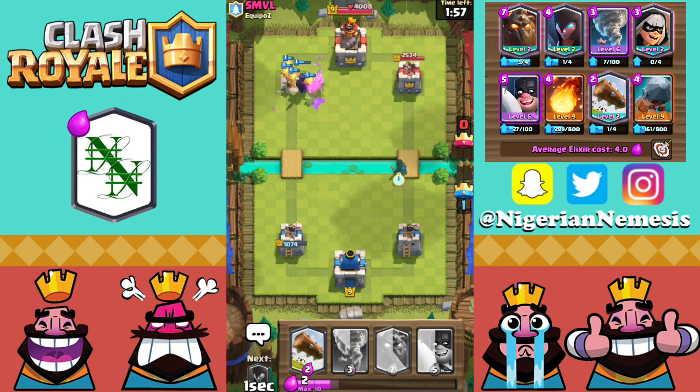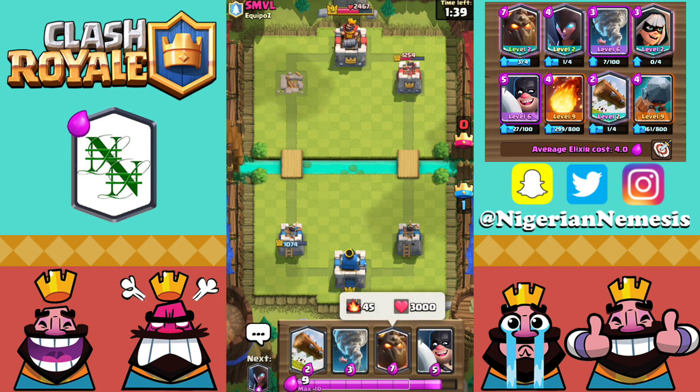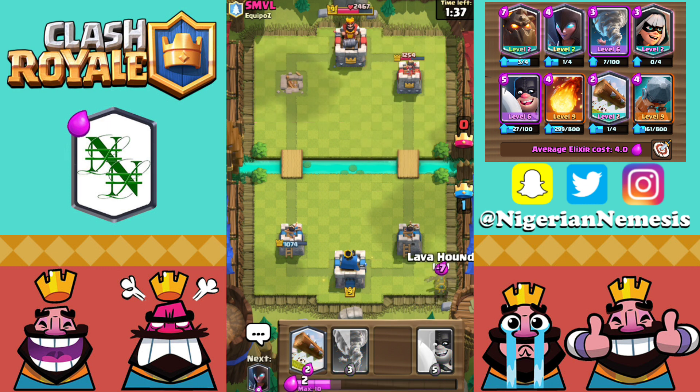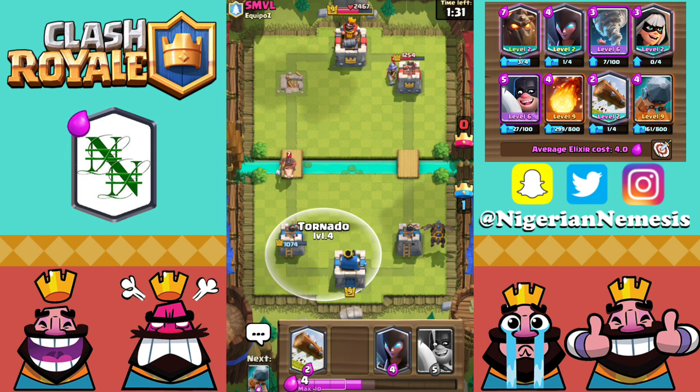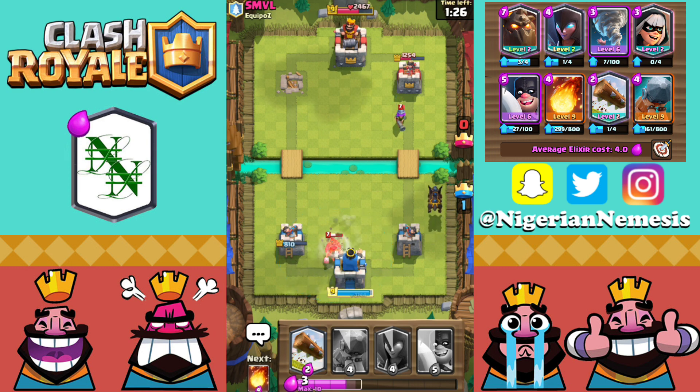We have a Bandit on the right-hand side getting a great dash in, dealing damage. The Night Witch spawns Bats every four or five seconds, so with the Lava Hound in front and even just two Bats, they may be forced to Zap. Let's get another Lava Hound down on the right-hand side. He goes with the Hog Rider again but the Tornado brings it toward the King Tower — another reason why Tornado is the best spell.